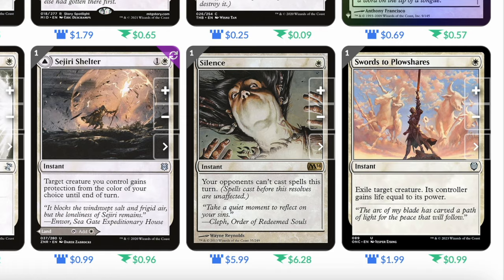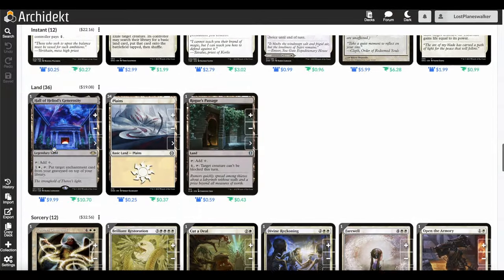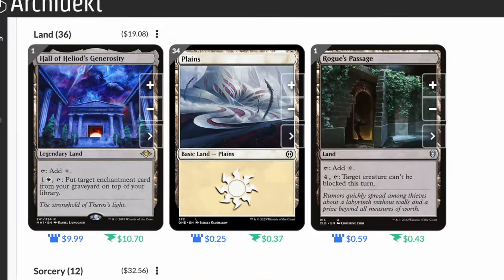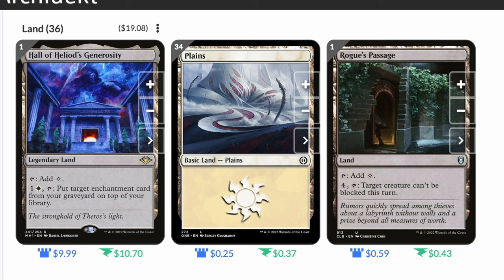Now let's look at the lands. We have 34 plains plus a couple really good ones. Hall of Heliod's Generosity: legendary land, tap for colorless, or for one and a white tap to put target enchantment card from a graveyard on top of your library. Rogue's Passage: tap for colorless, or for four colorless tap — target creature can't be blocked this turn.